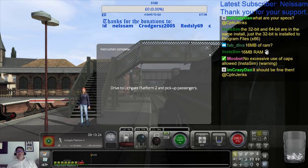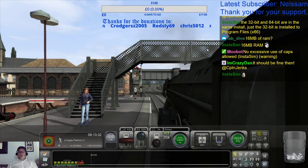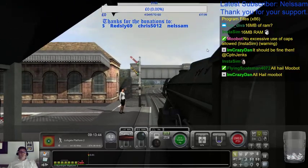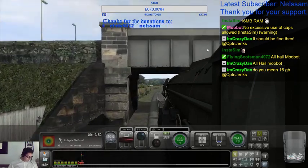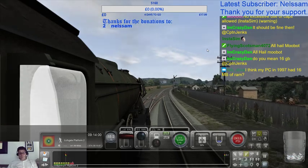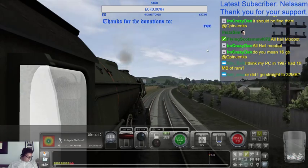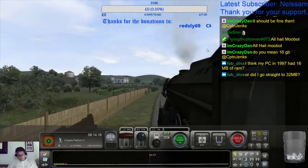Drive to Lickgate Platform 2 and pick up passengers. Right, back up to 75. Should be fine then. Yeah, I don't know what's wrong with it but it's definitely my end that's skipping.